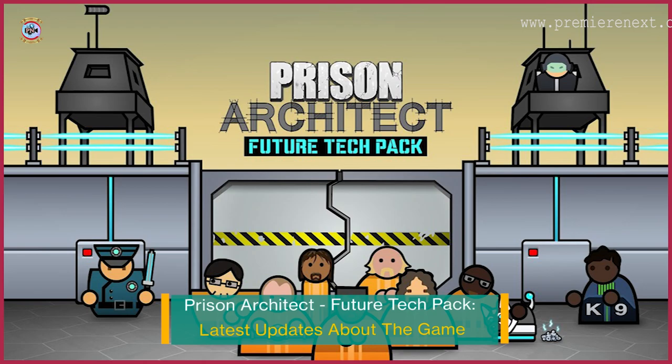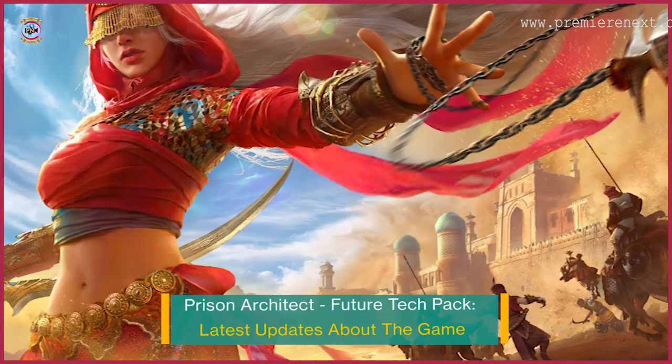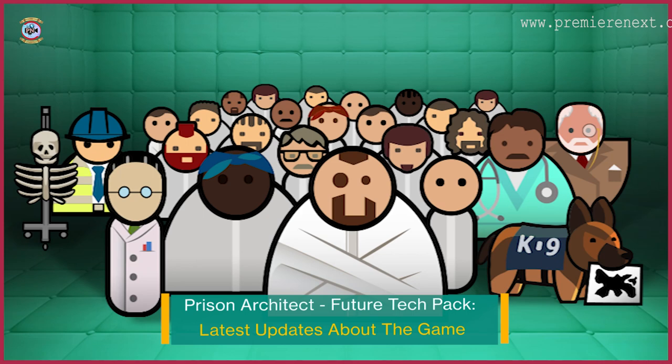400 MB of hard drive capacity required. The firm unveiled the new Future Tech Pack, which introduces a number of futuristic features that will transform your prison into one straight out of every dystopian TV show and movie, complete with robotic security dogs to maintain order. On November 22, the pack will go on sale for $3.